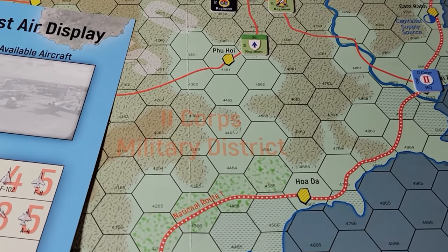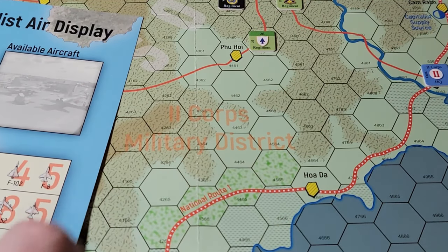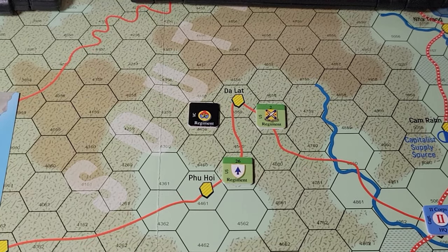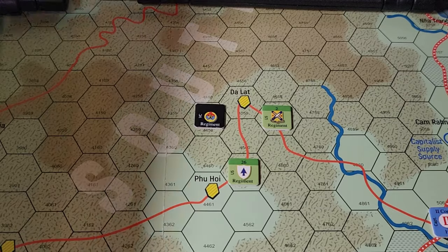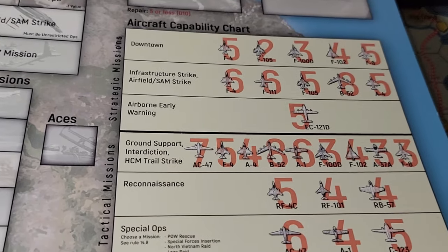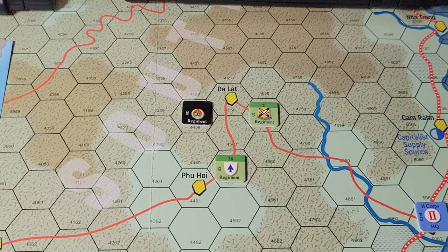This is the 2nd Corps military district — they divided Vietnam into these military districts. This is a road, a national route, and we're in rough terrain up here. We're heading off a VC unit that's active in the area. I'm not going to be doing a full turn because we still have to do air power and all that stuff. There's a pretty cool air power system in this. I just want to show people how combat works so you can instantly decide if the game's weird or cool.